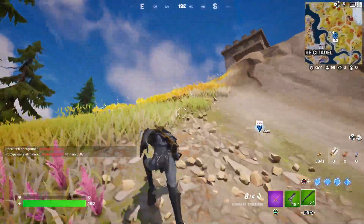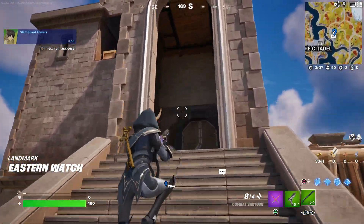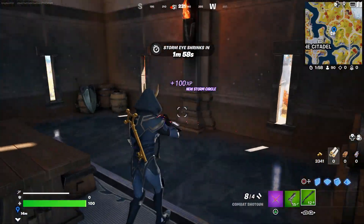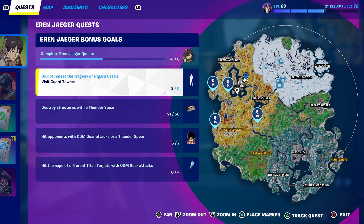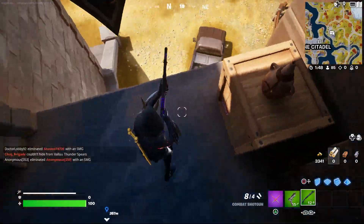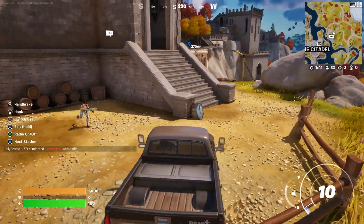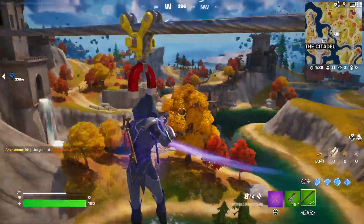You can swim right there and run up as fast as possible. These are the towers — you can come over here. There might be somebody inside, but it looks like they already left. We visited that one, so we can go to the next one. If you see a vehicle, get in it and drive over there — or you can just fly over there.